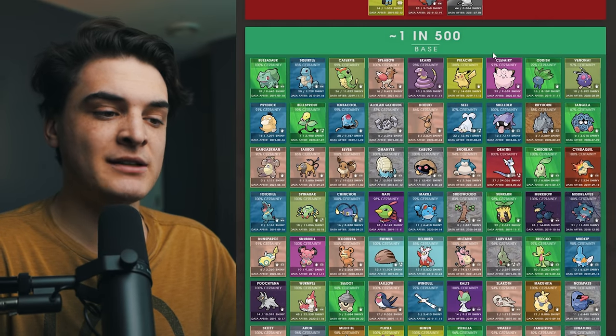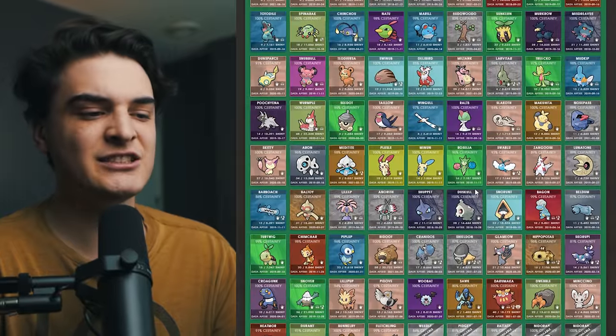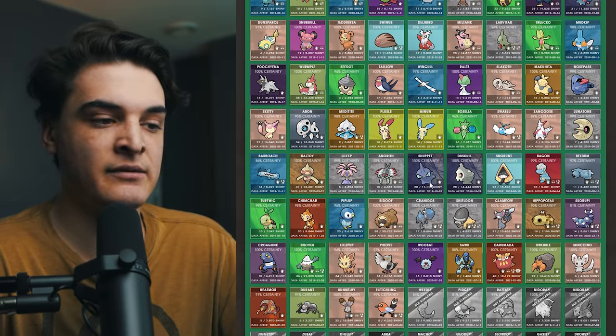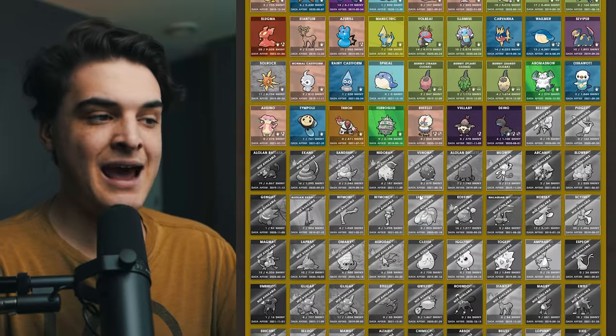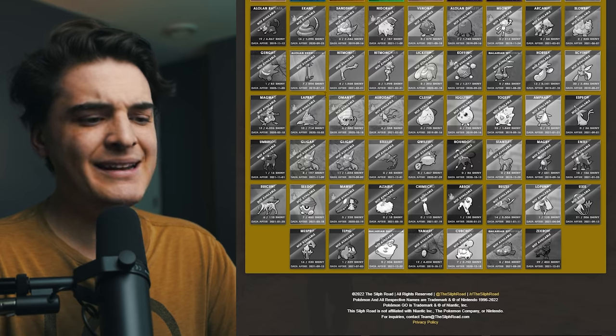Finally, we have the base shiny odds. Any Pokémon you didn't see in the other sections is going to have full odds in here. This is generally any Pokémon, mostly during non-event hours, that will have this rate. You're going to see Snorlax, Larvitar — all these rare shinies. You don't really get shinies often in the wild because the shiny rate is so high. At the bottom, you're also going to see the 'not enough data' section — Pokémon where we just don't have enough data to identify their group, but you can still make comparisons.